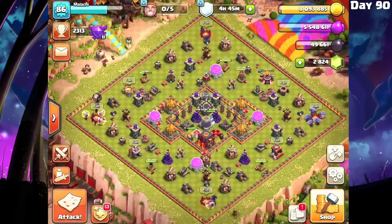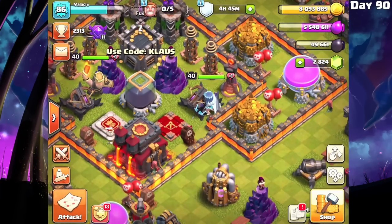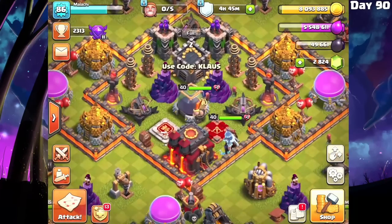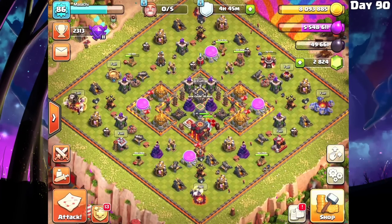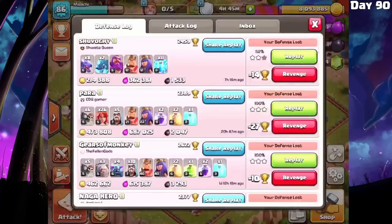Today we're going to be playing around with our level 40 queen for the first time and showcasing this amazing attack strategy. If you know a better attack strategy or one you'd like to see — like a queen charge, hybrid, or whatever — post those thoughts in the comments. If you see a strategy you'd love to see me try, give it an upvote and maybe I'll go with majority. Today we're showcasing Pekka Bobat with level 5 Pekkas, not level 4, so that makes the attack strategy even more powerful.